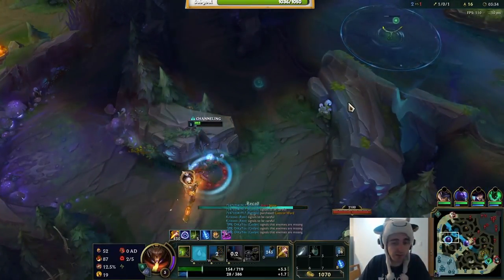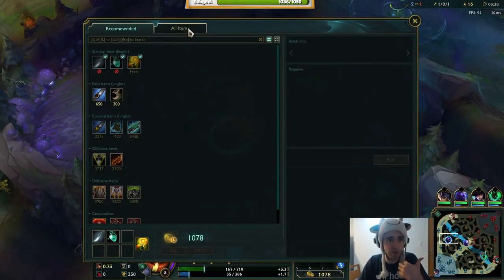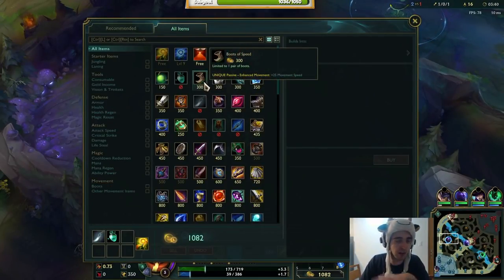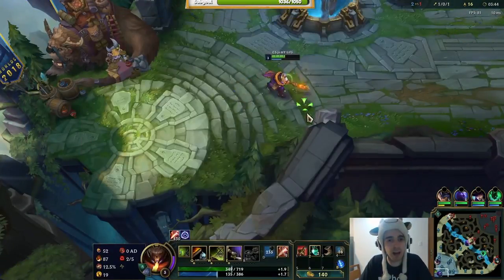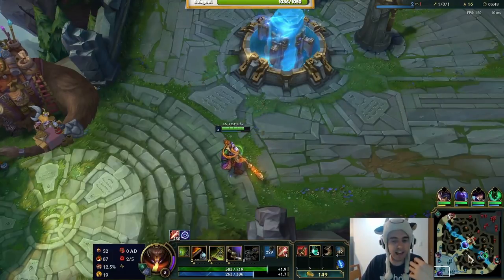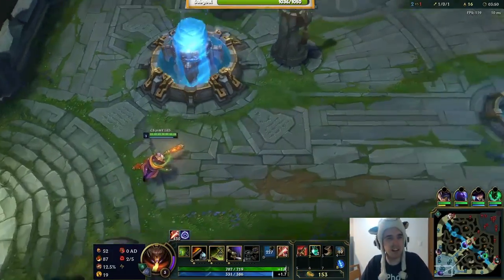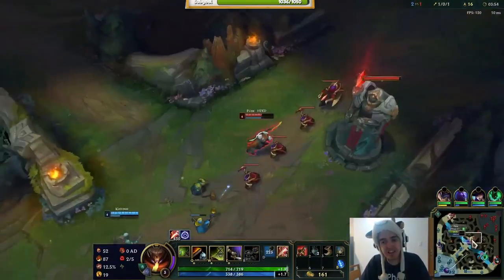We're not going to be able to do the blue, so we're just going to go ahead and back. We want to grab some items that will give us better ganking ability against this Master Yi, because we want to shut him down. I'm not picking on Yi because he's my main and somebody picked him from me — I'm picking on Yi because that's just what you do against Yi. He's just a free win. He is honestly a free win.